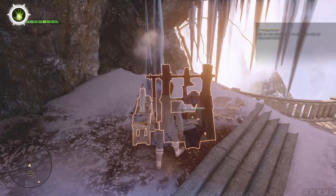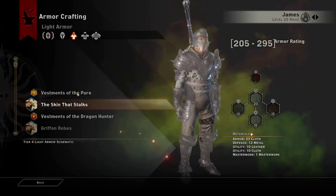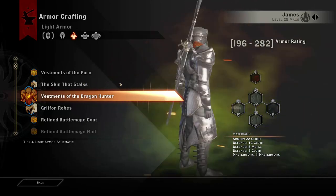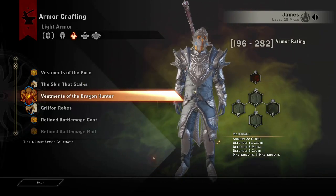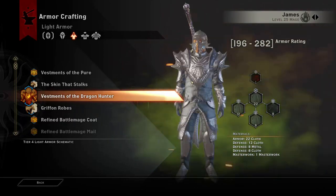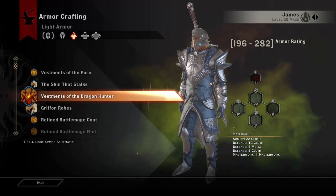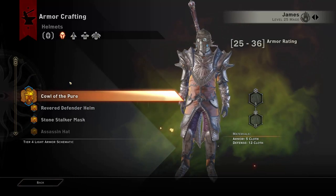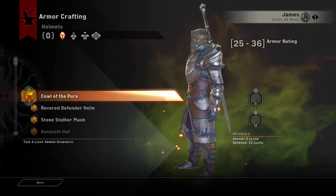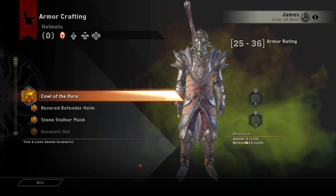For the armor, you want to go to the light armor section and we're using the Vestments of the Dragon Hunter — there you go, the text finally loaded in, and this is the epic-looking armor we're using. If you guys want to know how to get these schematics, you can always type them into Google and there's every location listed. For the helm, it's the Cowl of the Pure — this one right here. And with all of this, you'll be able to get what you want.